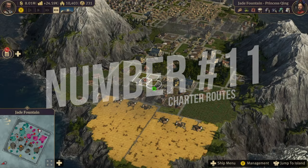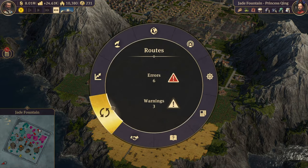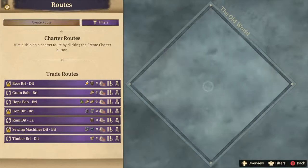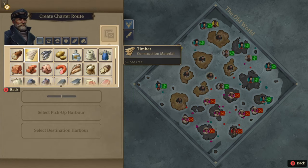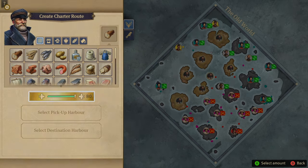Tip 11: Don't have ships yet? You can charter routes, but it will cost 50 income and some influence. They will replace themselves once they are destroyed, so that won't cost you anything. It can be handy sometimes for small routes.